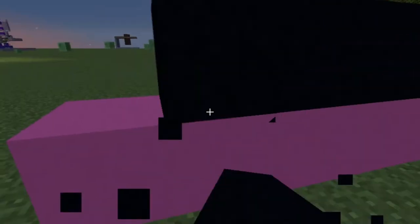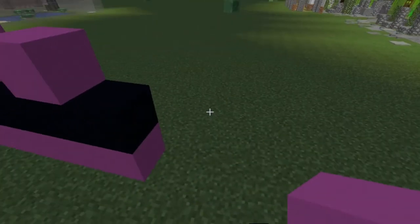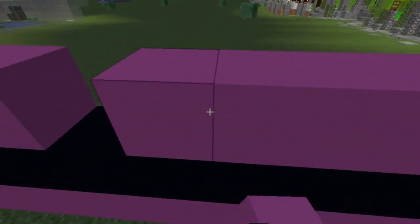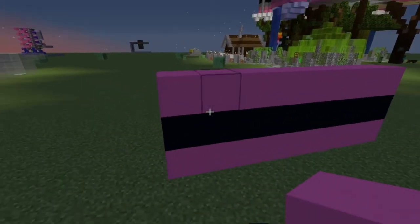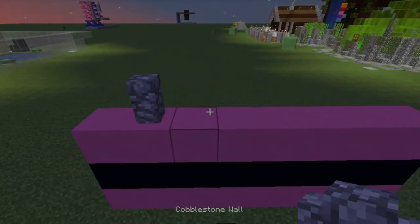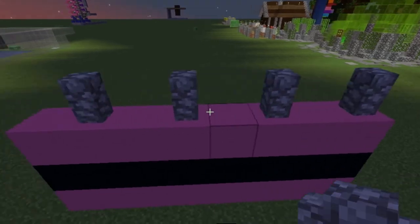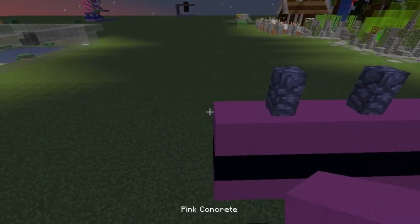I want it at least three blocks high. That looks interesting. Let me put a wall in there. Kind of looks like a birthday cake — I kind of like that.